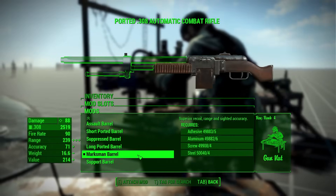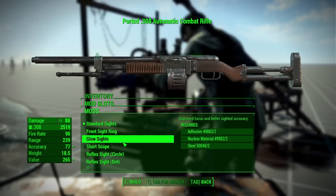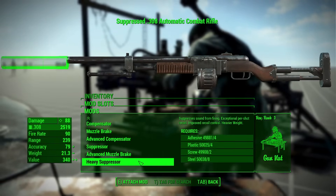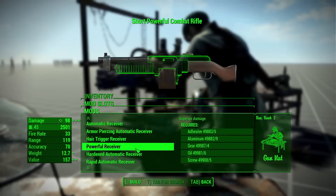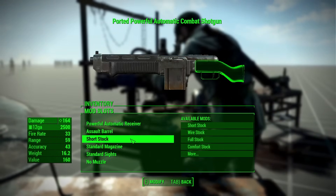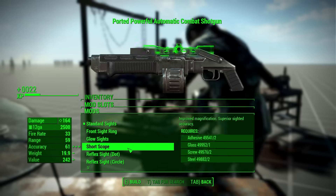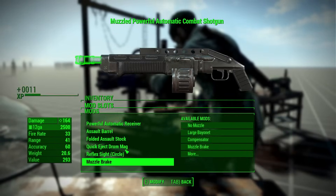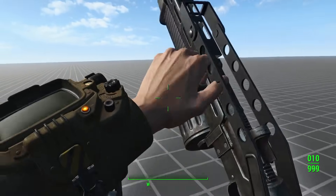For the combat rifle, the pack adds four barrels, a whopping six stocks, a drum and quick eject drum mag, three new muzzle devices, and automatic variants of the .38 and .308 caliber conversions. The combat shotgun gets an insane nine barrels, six stocks, and five muzzle devices. If you take both the assault barrel and assault stock, you can turn this baby into a cursed magazine-fed SPAS-12.